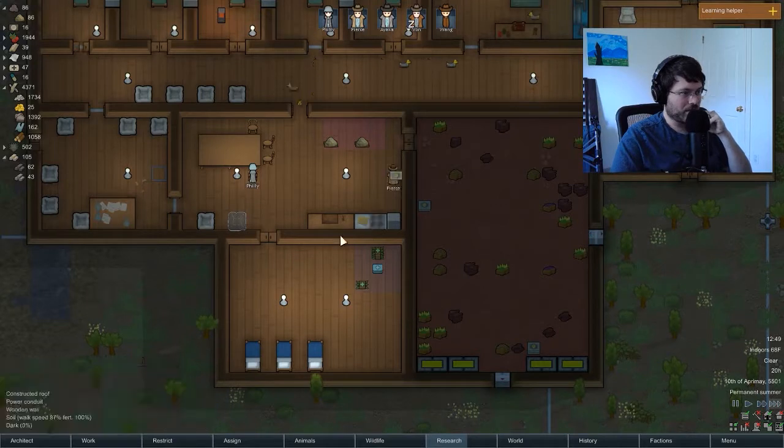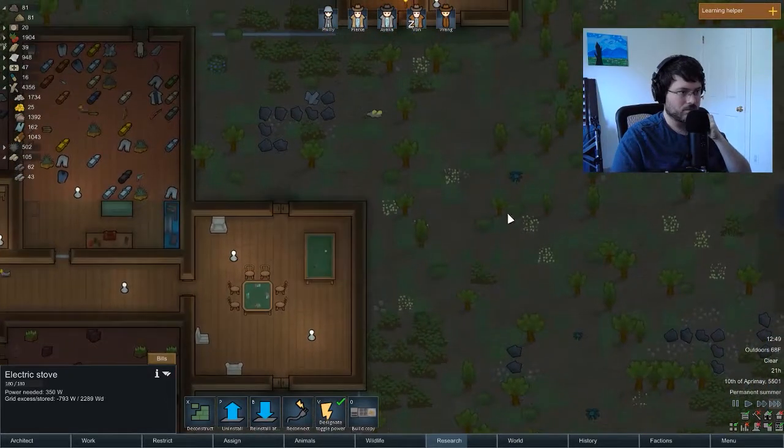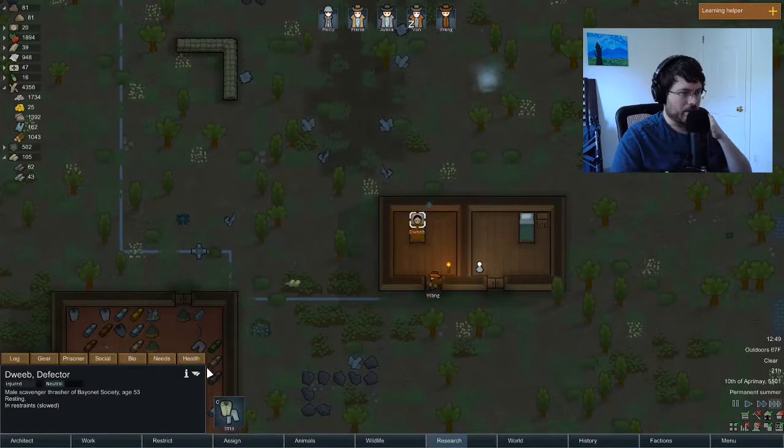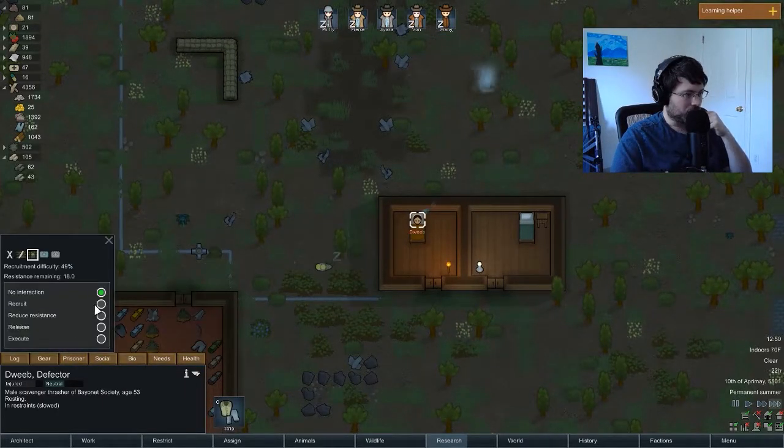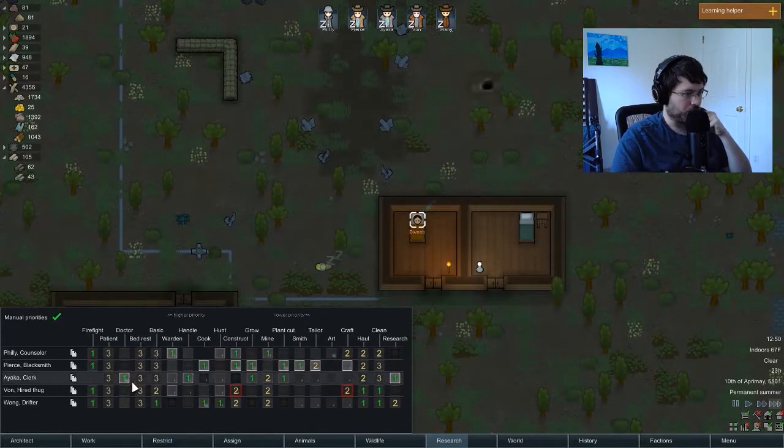I did say I wanted to kick the meal bills up — I want to have more meals on hand now that we've got more people. Let's keep 60. Let's see how Dweeb is doing — he's getting better. I want to start trying to recruit him. He's got a high resistance, but our warden has a high social skill: 7 versus 12, so we're good.